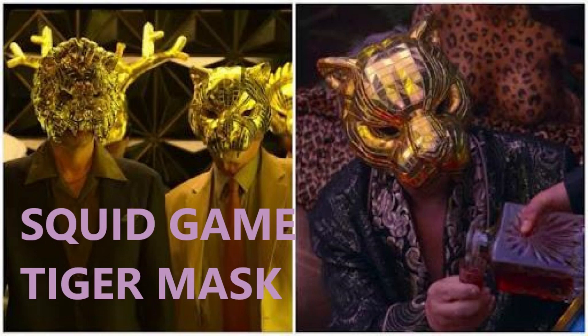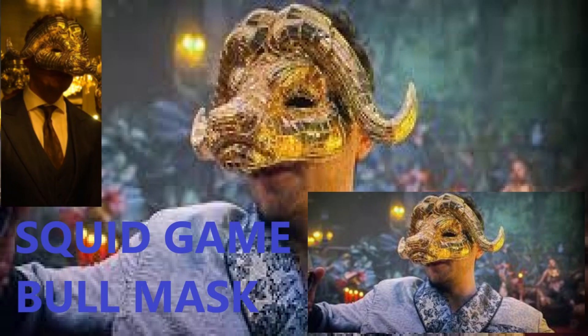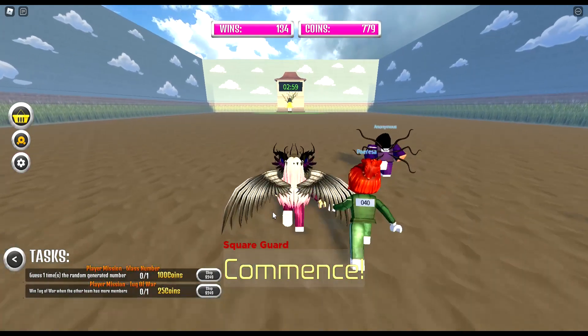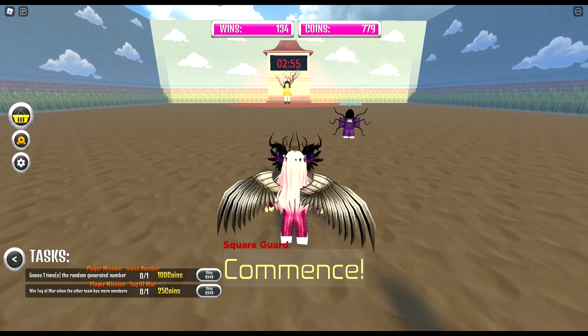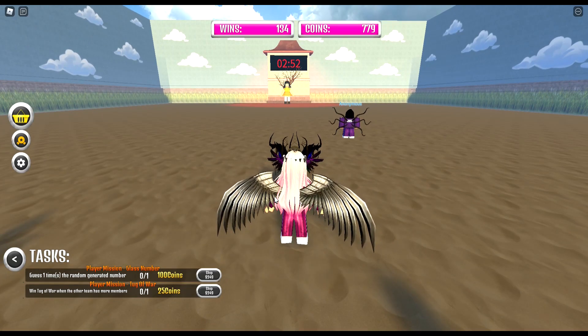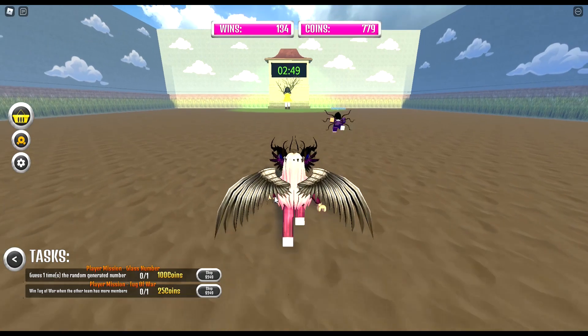Then you can get the tiger mask - again a beautiful mask they've made. And the last mask is the bull mask - the devs have done a really good job on these. So right now you can get four: the eagle, the tiger, the deer, or the bull mask. There were obviously six masks in the game - they're missing the bear and the lion mask, so maybe those will come in another update.